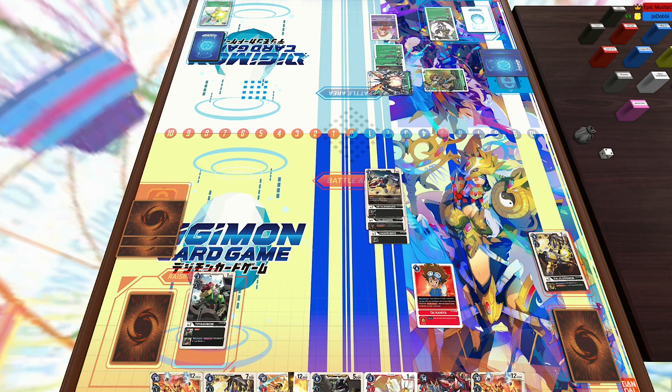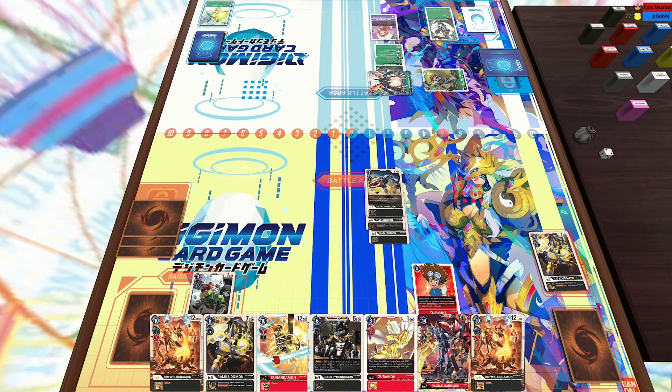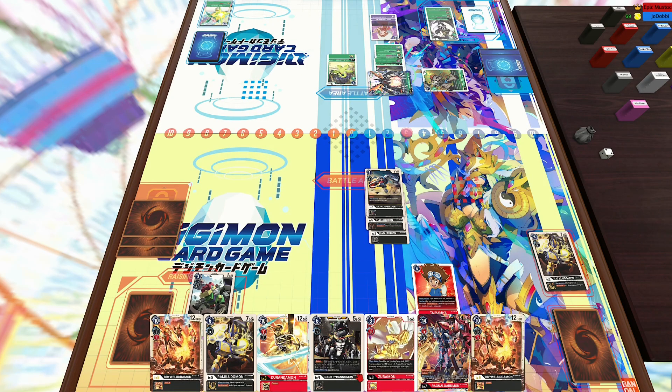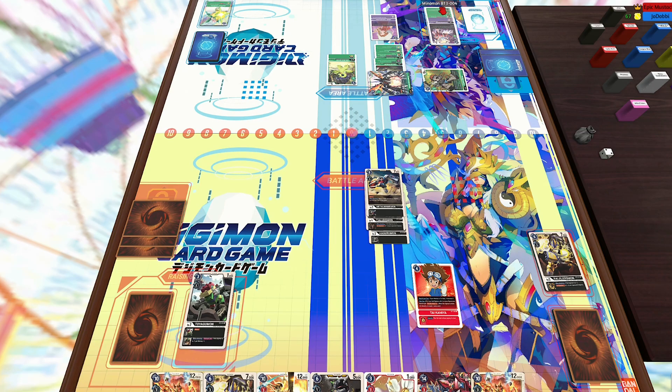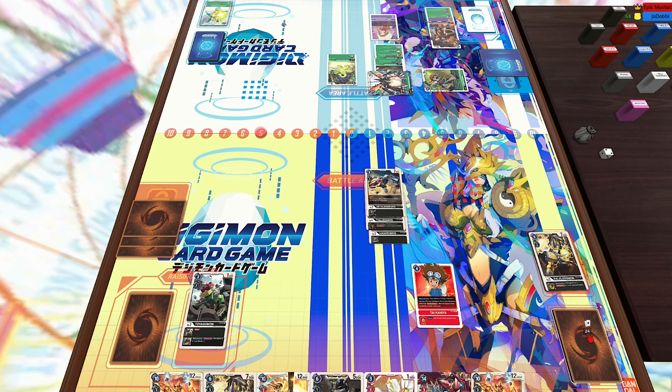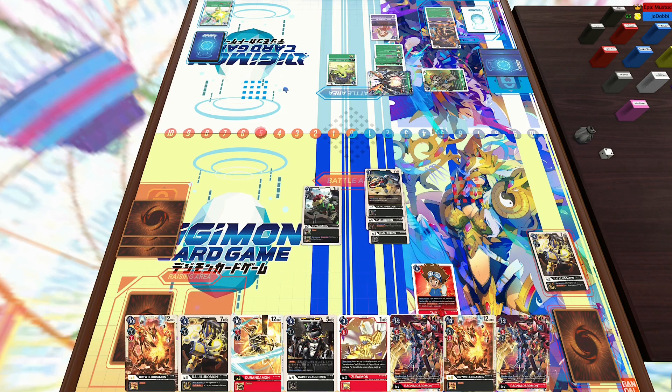We're going to see the red Taichi played, and then my opponent is going to do some stuff. Next turn I can just go for the Ragnalord setup. We're going to see an Aruramon played, and he's still got three memory to work with, which is scary for green. Green can do a lot with just a little bit of memory. With Union Impact 1.5 he Digivolves into the Aruramon — which actually costs three — and that indicates to me he might have a MaloMyotismon in hand. If he gets that MaloMyotismon on top of the Grand Kuwagamon, this is a GG.